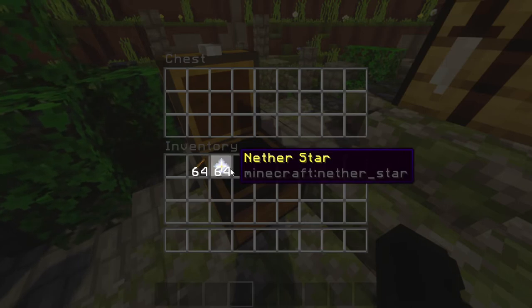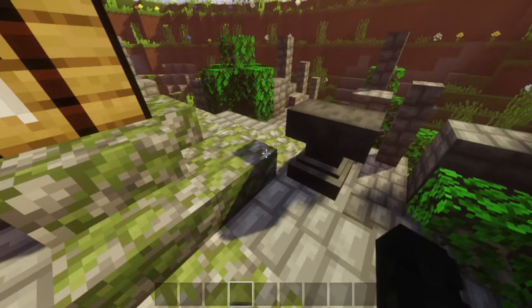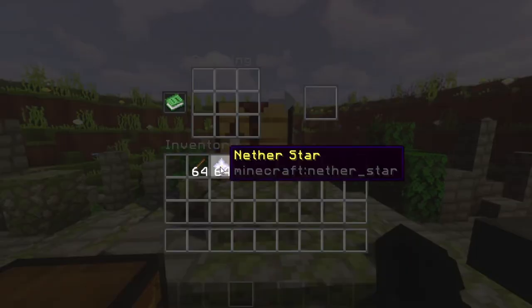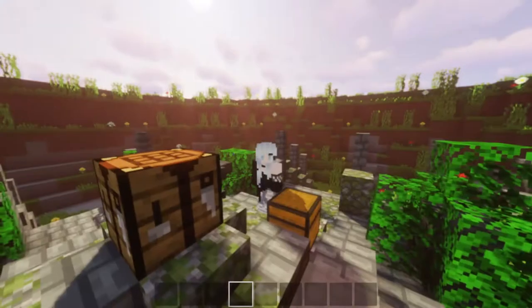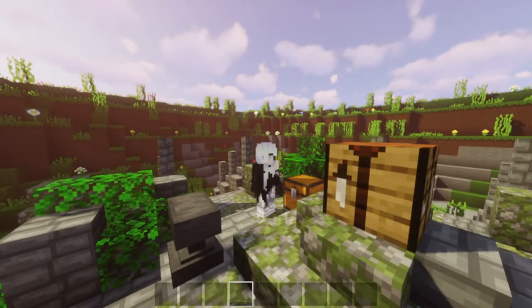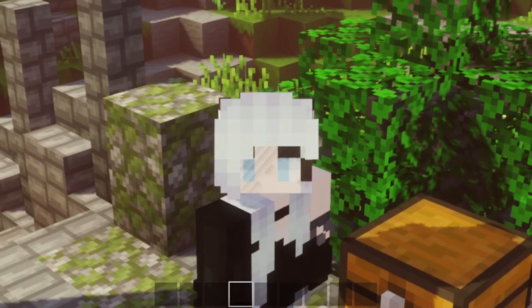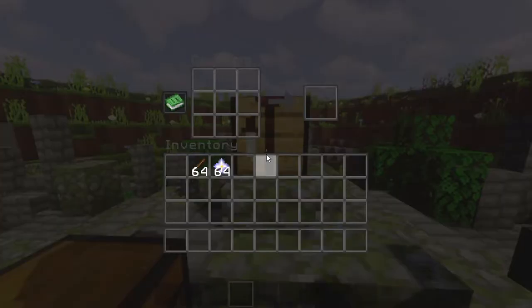Nether star is like a thing that hasn't been used at all, or at least I've seen it being used at all. It's one of those things that are always sought. Everyone goes and destroys the wither, right? Everyone goes and kills the wither, and then, you know, it's cool — you get a beacon, and that's it. It's really it. I don't know how much more you get with it. There probably is, I just don't know.